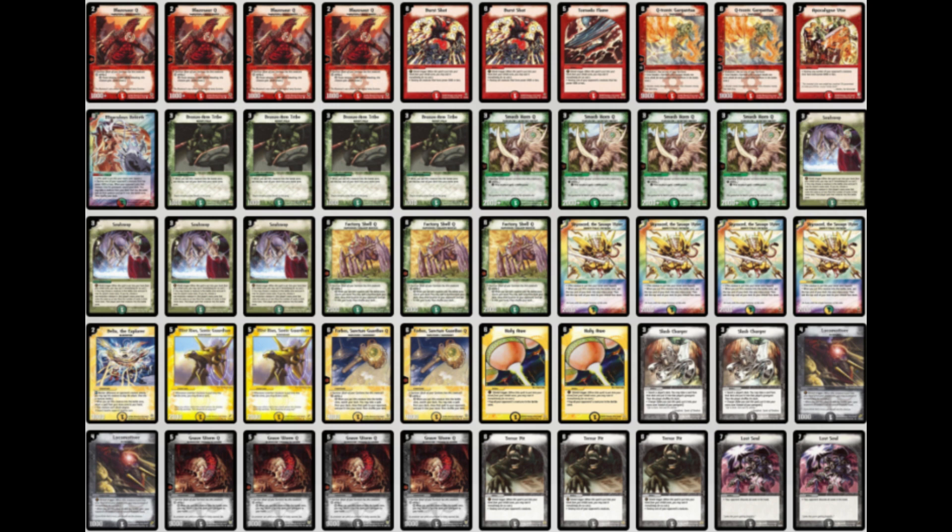Especially when cutting the 4th Factory Shell and only playing 3, you are not likely to see this curve at all. That's why I'm a big fan of playing close to 40 cards in this version together with Light, to come close to the original version. By adding Light you get more mileage out of the Sky Sword, which is huge against other control decks and also helps you to ramp for the Lost Soul.